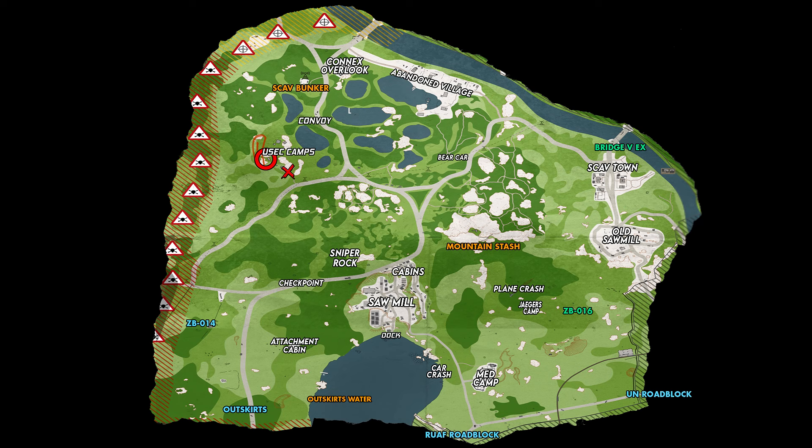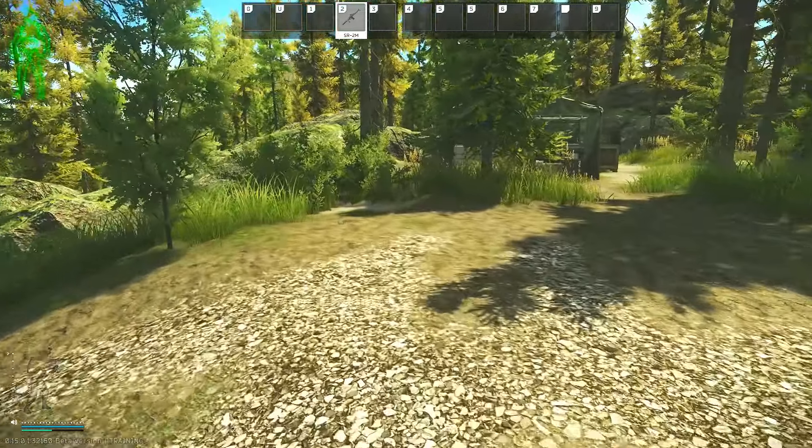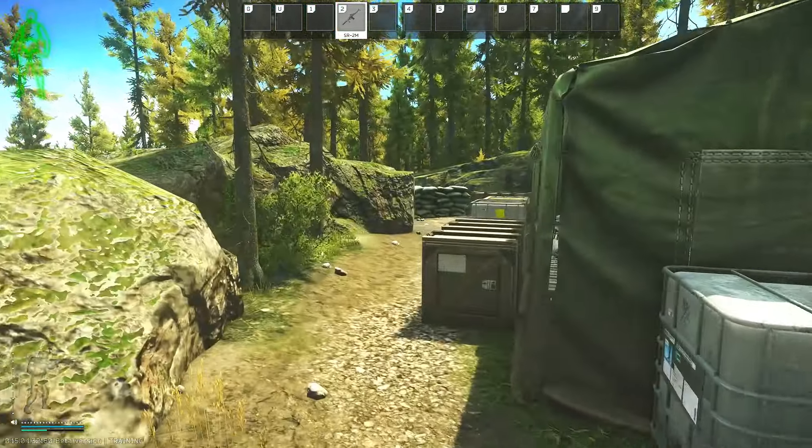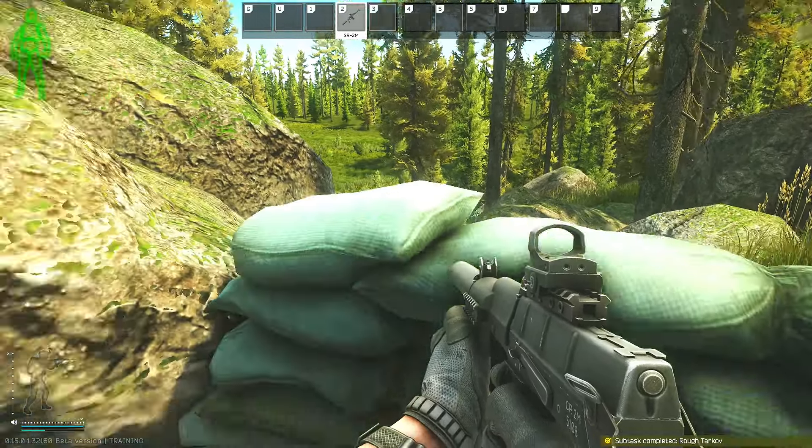Starting with Woods, I do have a map up on the screen, and the area where we have to go is actually behind the tent at the big USEC camp. We are going to raid on Woods at Proper's USEC camp, and as we go past this truck, you will see the tent just in front of us. You want to keep along the left-hand side of this tent and go towards the back left where you will see some sandbags. As you get close enough to these sandbags, you will get a subtask complete.